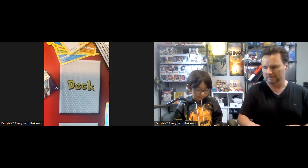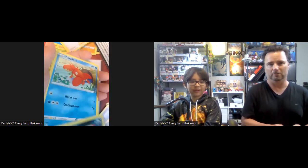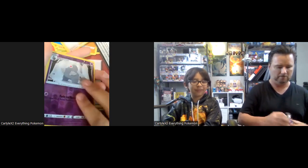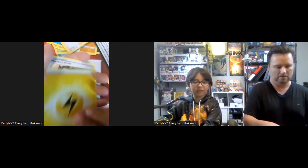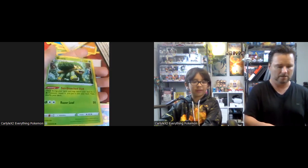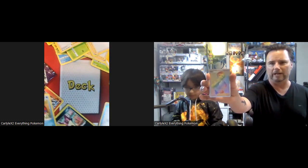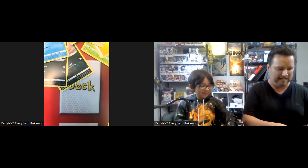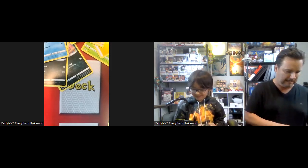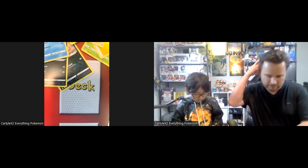Which is obviously going to be me — he hasn't even pulled one beat yet. That is true. So I'm gonna pull a Darkness Ablaze pack. Let's see what we get: Furret, Duskull, Sneasel, Corphish, Magmar, Duskull, Swarmadam — and that energy card. I'll take the Rose card for 300, Alex! And I also got a reverse Trapinch in that one. I don't think we have that at all. Creator gallery card!